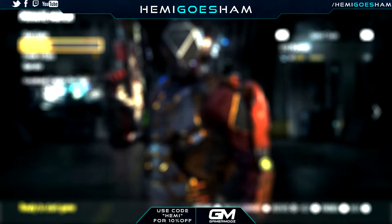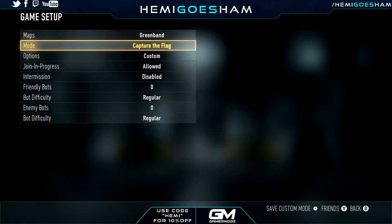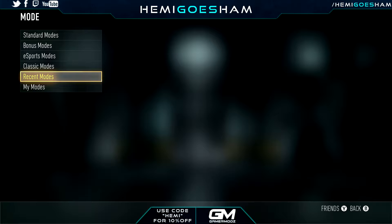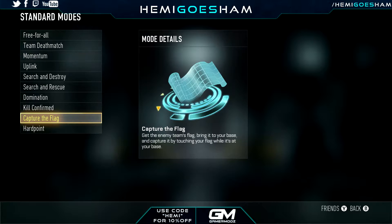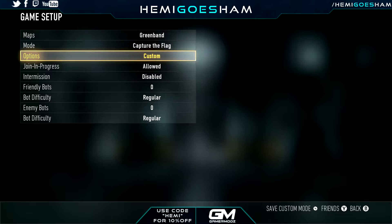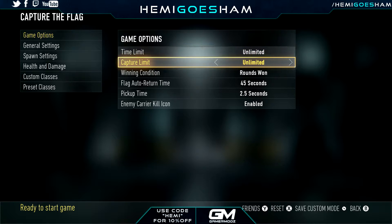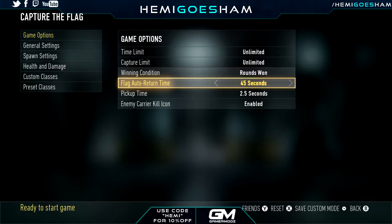It's really easy to do. It doesn't take anything. Let's get right into it. All you need to do is change the game mode to Capture the Flag, and you want to change the preset settings. You want to change the time limit, the capture limit, the pickup time, and the flag auto return time. That's all you really need to do — it's not that hard.